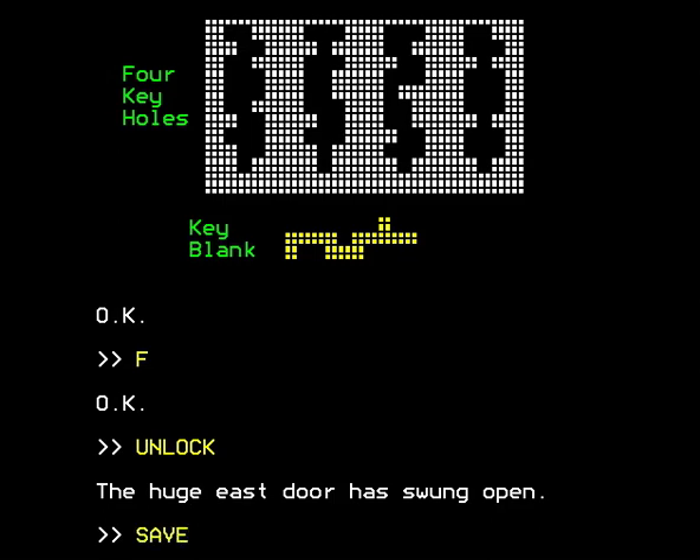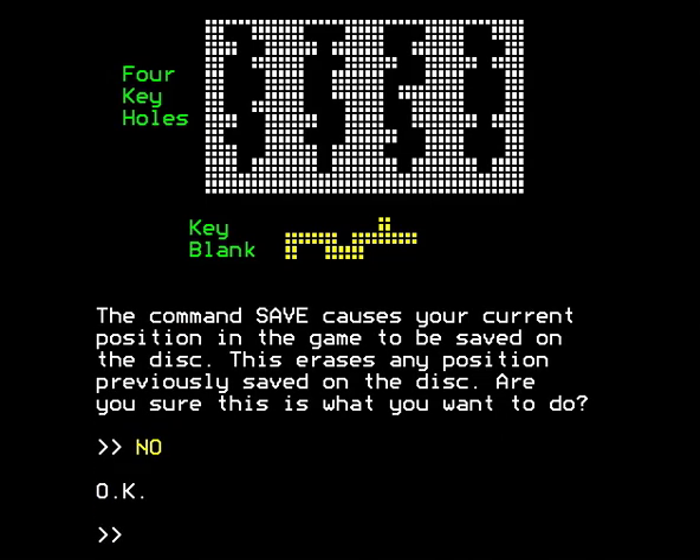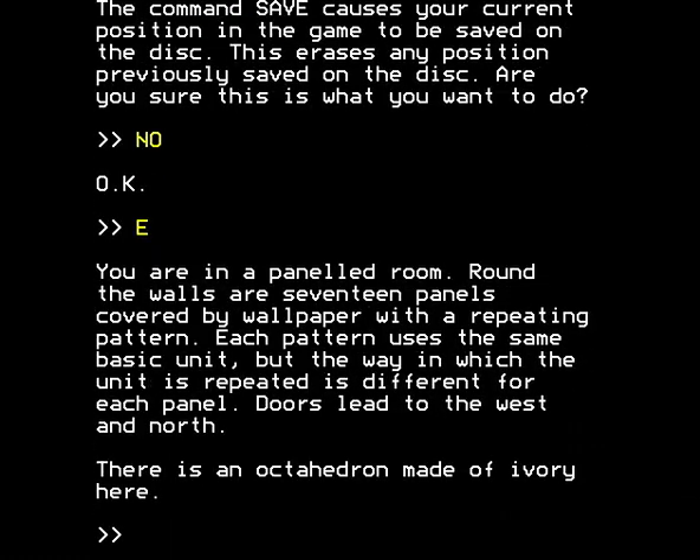Can you in fact save your game? Let's see what happens if I try to save. The command save causes your current position in the game to be saved on the disc. This erases any position previously saved on the disc. Are you sure this is what you want to do? No, it isn't. I don't actually need to save, because I'm using an emulator. The BBM emulator, which I'm running on a MacBook — a fairly old MacBook — is very good. I'm very grateful to the author of it, who I will credit properly at the end of the walkthrough. I've been using the emulator to save state — to save the state of the entire virtual machine — which is a very handy thing to be able to do. Right, let's now go through the door that we just unlocked with the filed key.